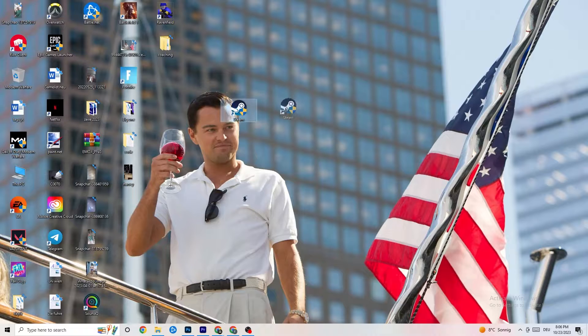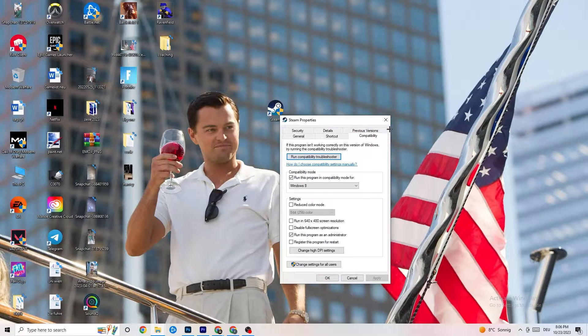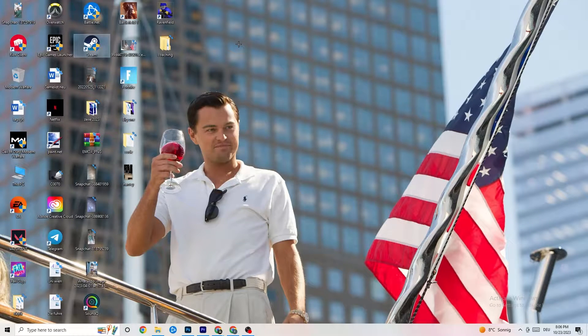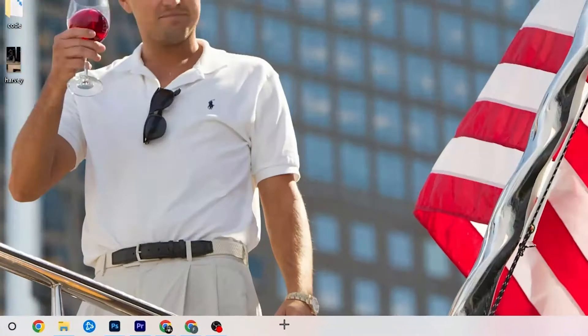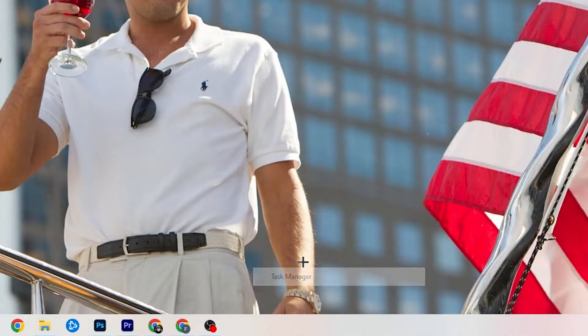Do the same thing for your game shortcut — right-click it and copy the same compatibility settings. Restart your PC afterwards. That was just the first step. Next, go to the taskbar at the bottom of your screen, right-click it, and open Task Manager.